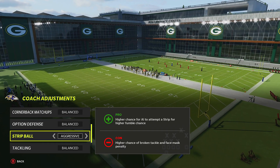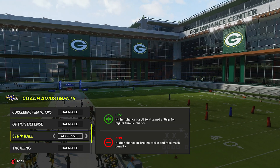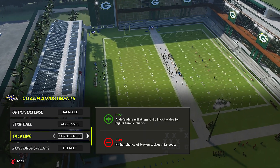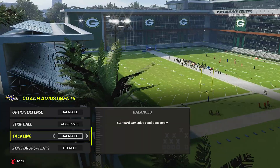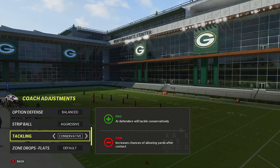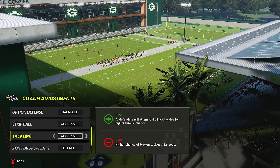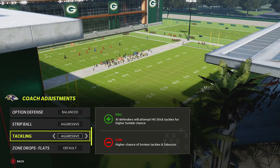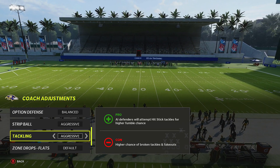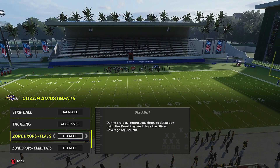Tackling — you can go to aggressive for higher chances of AI attempting to strip for higher fumble chances, but be careful. Go to balanced or conservative normally. Tackling on conservative means AI defenders will allow more yards after contact. On aggressive, AI defenders will attempt hit stick tackles — good to put on aggressive if they're trying to score running the ball and you need the ball back.